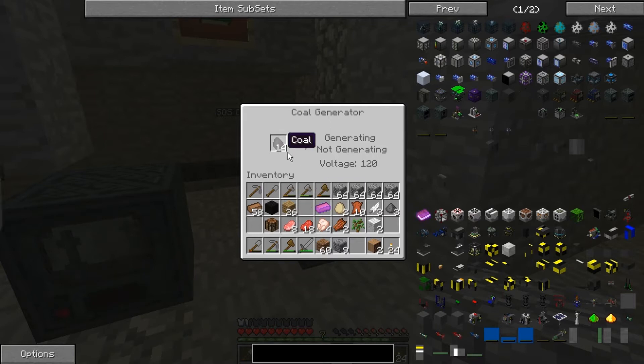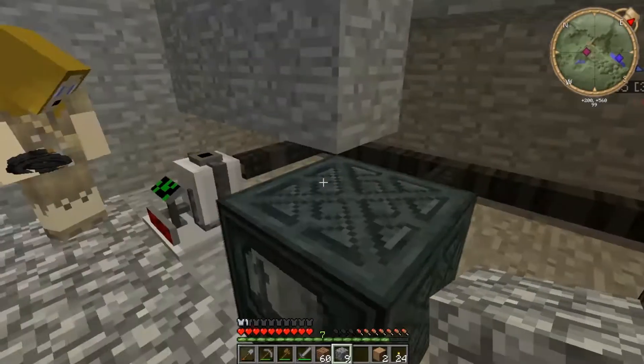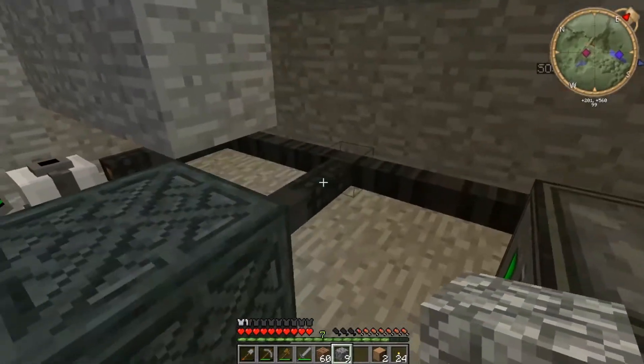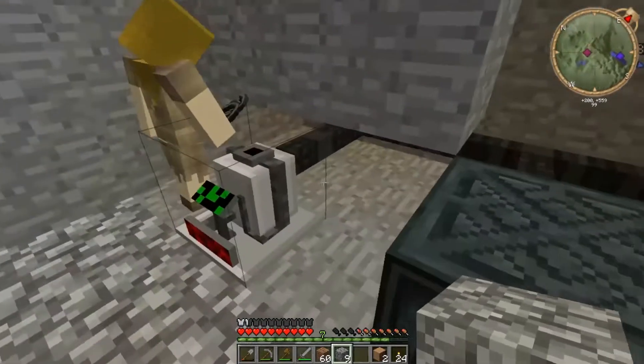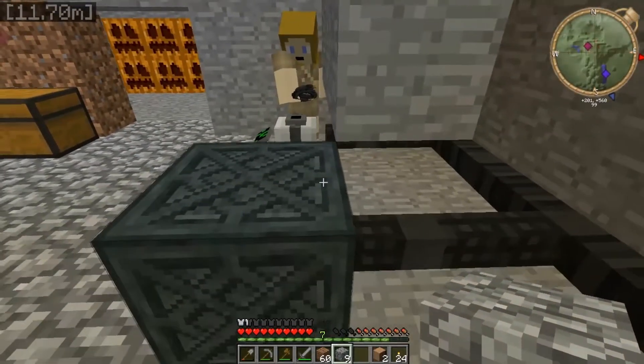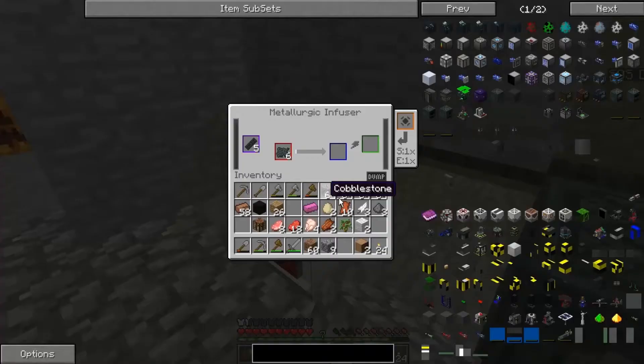Coal generator isn't generating coal. I think that might have to go into... oh... The metallurgic is connected. Is it? Looks like it. Because it doesn't go right up to the back — the thing itself.